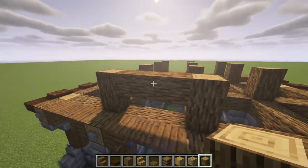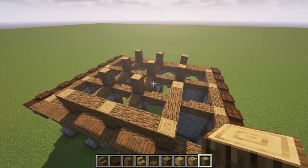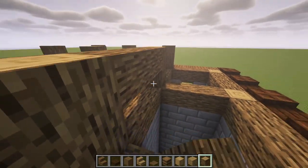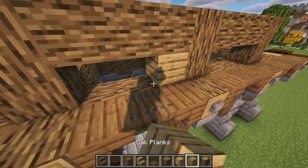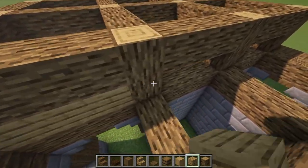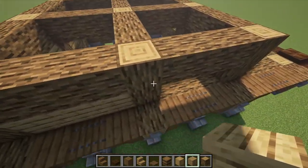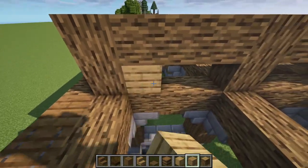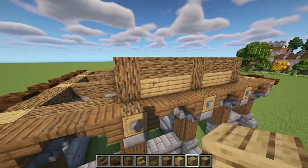Now we're going to cross beam right there and basically cross beam all of these logs that we have here so far. Now that we have that, we're going to get our oak planks and just fill in this little gap right here, just like this on all of the sides that we have except on the inside area — we'll do that later. For now, we're just going to place oak planks on the outside, just like that.